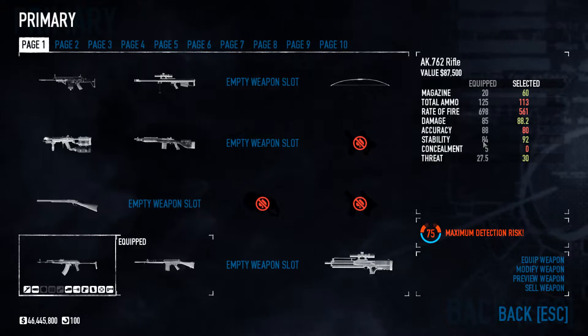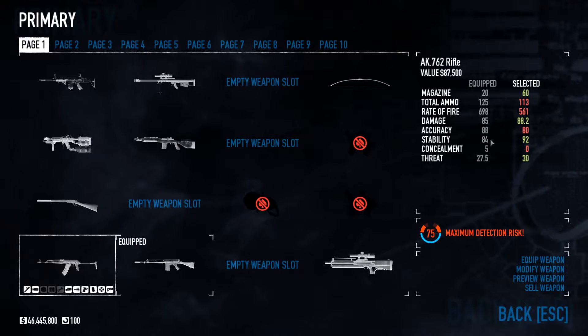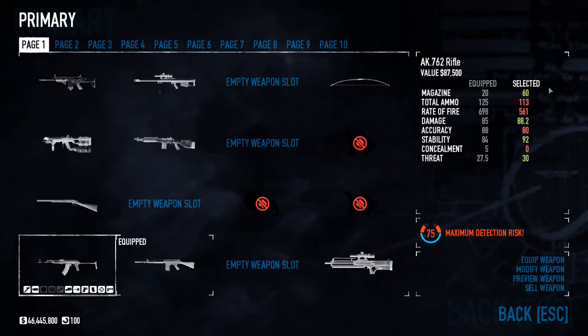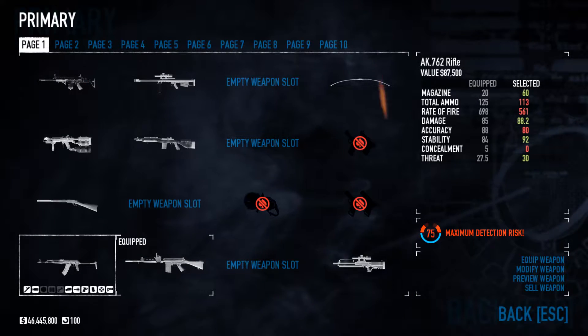Stability is a few points lower again, but this is not going to bug me. Between the two assault rifles, for my personal reasons, I like the Falconer rifle more.